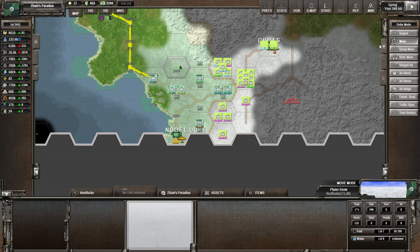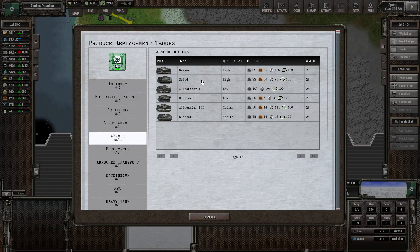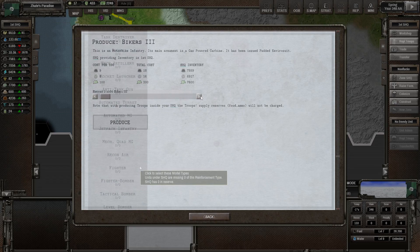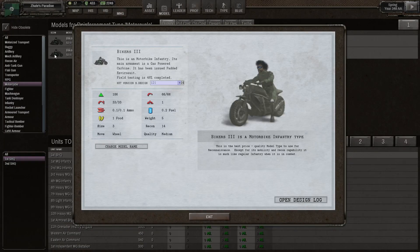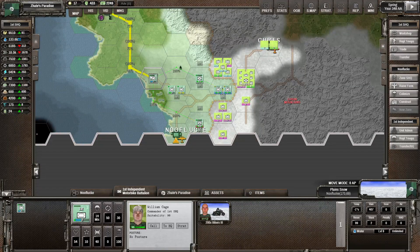The motorcycles are going to need a bit of reinforcements. Let me go ahead and set up the reinforcements — another Dragon, and then 300 bikers. Actually, what weapon do our biker units have? They don't have lasers — no, they've got cast-bound carbines. So we could get some laser weapons on them hopefully, that might make them a bit more effective.